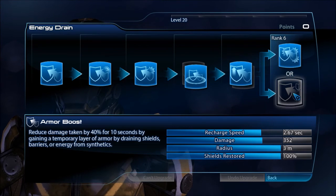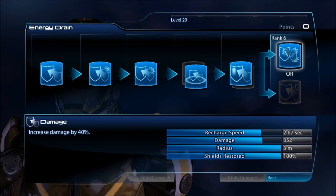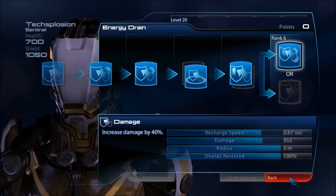Lastly for Energy Drain, we have Damage versus Armor Boost. Normally I would go with something supporting Energy Drain defensively for restoring shields, but I'm against using Armor Boost here simply because it reduces damage taken only from synthetics. You already have the 50% shield restoration, so I don't think Armor Boost is really necessary. You can have increased damage by 40%, which is another arguable choice, but I definitely suggest going with Damage.